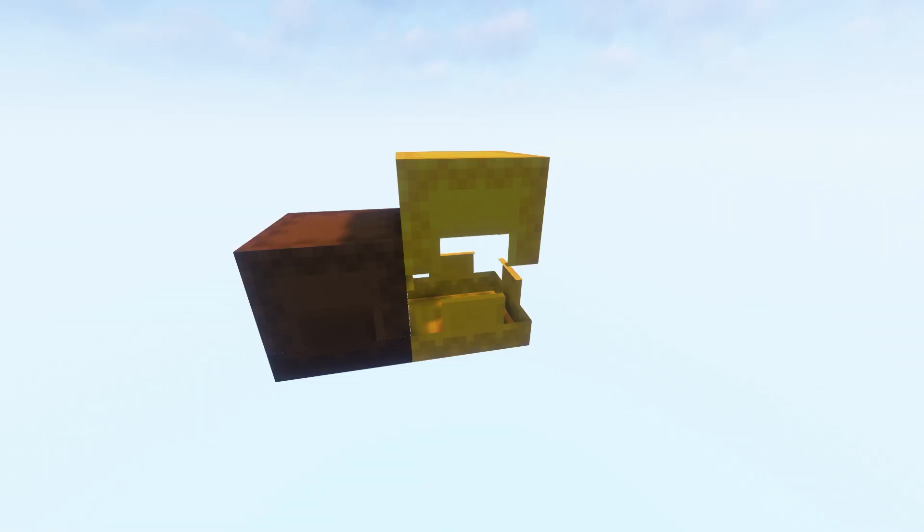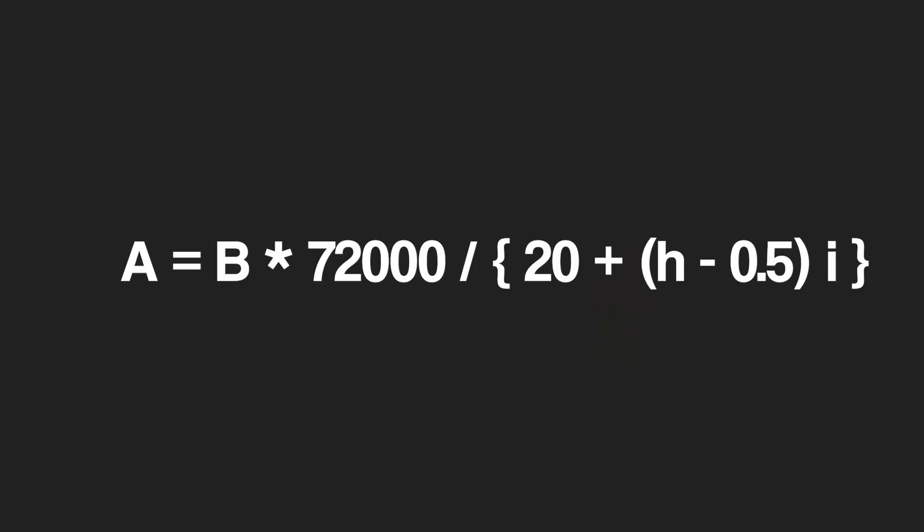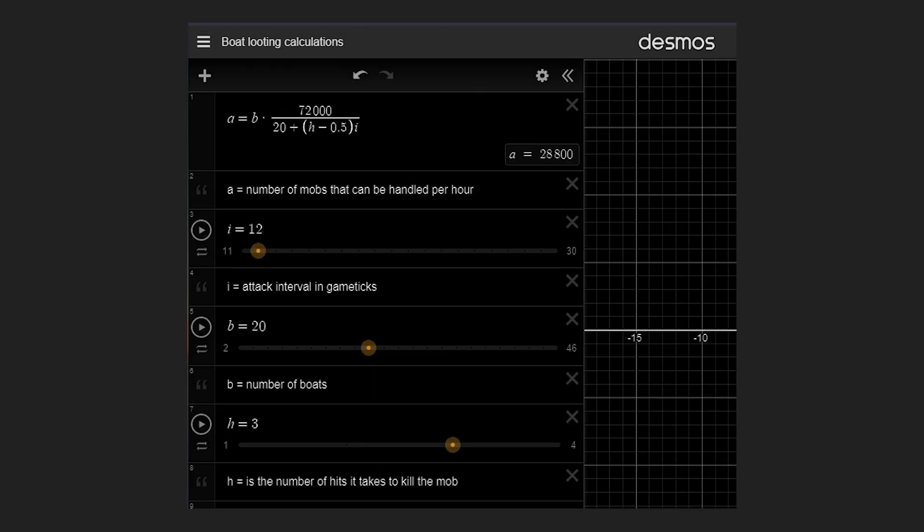These are the materials you need to build it. The number of boats depends on the speed of your farm and can be determined with the following equation. You can use the Sandy Desmos calculator to find the number you need — link below.